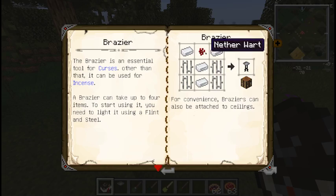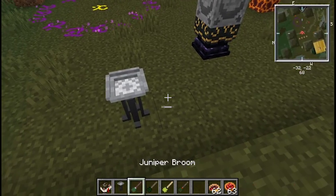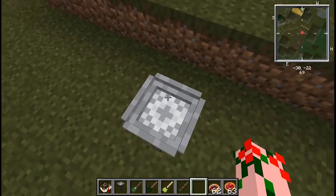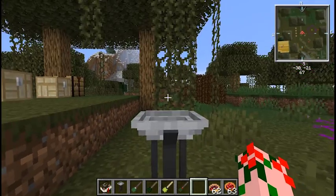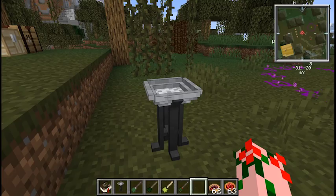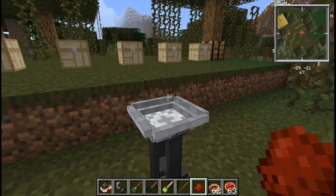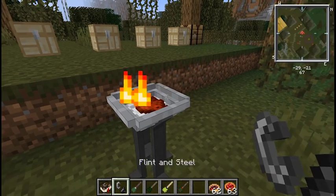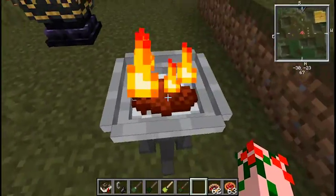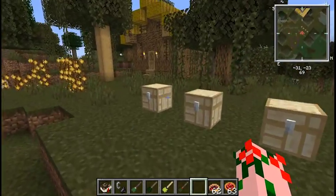The brazier is crafted with nether wart, silver, and iron bars. It is a tool used for cursing and its own unique kind of magic. The basic idea is you put a little bit of Blood Dragon Resonant in by right clicking, then you light it on fire. That burns away and gives you some effect. You mix other stuff in to get more effects, or you put nasty stuff in there, light it on fire, and that makes demons happy — then they'll curse your target for you.